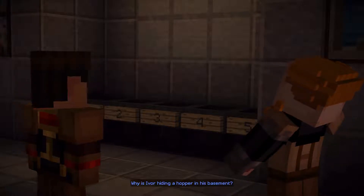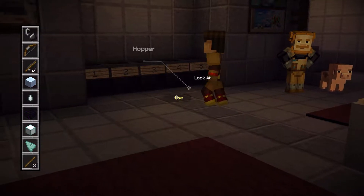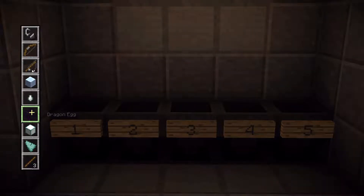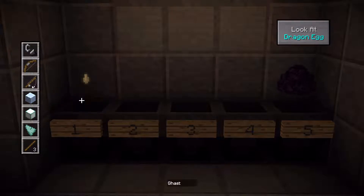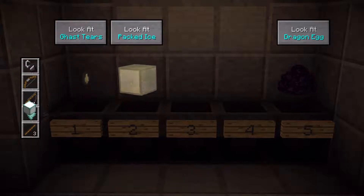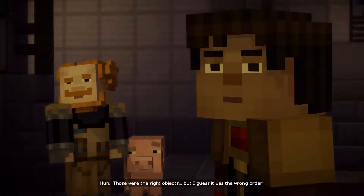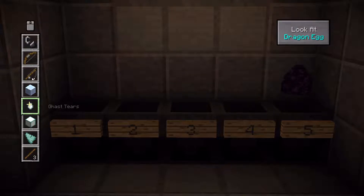Why is Ivor hiding a hopper in his basement? I guess these numbers indicate the order — five slots — of their adventures. So number five would be there. It's so cool. Let's try it here. Ghast tears. Packed ice. A sea lantern. In you go. And maybe... those were the right objects, but I guess it was the wrong order. Damn.